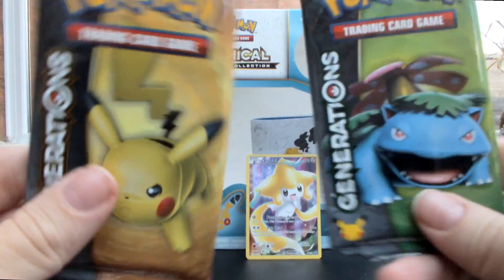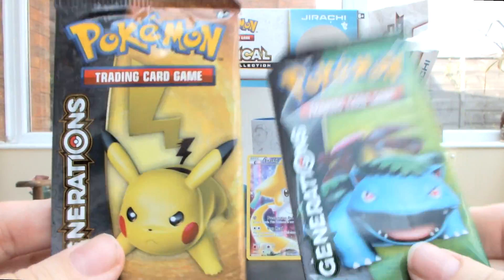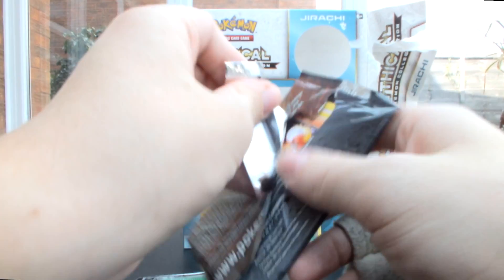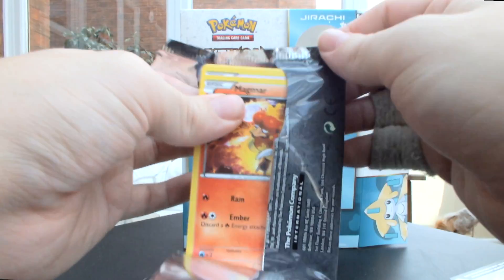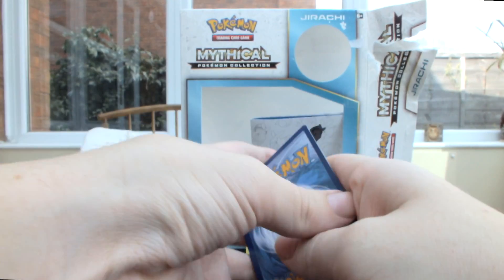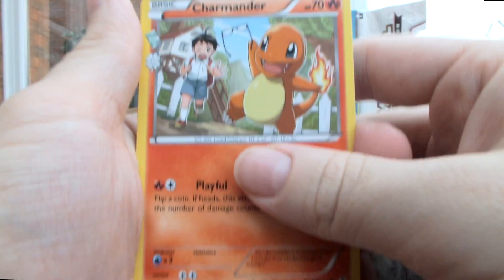Now to crack on with the boosters. As per usual we get two packs — we've got a Venusaur and a Pikachu. If you watch the last one of these I did, the red and blue collection with the Charizard box, that was not particularly good. The one before that we pulled a gorgeous Full Art Articuno, so hopefully we can get something nice — a Full Art Zapdos or a Charizard EX would be nice.